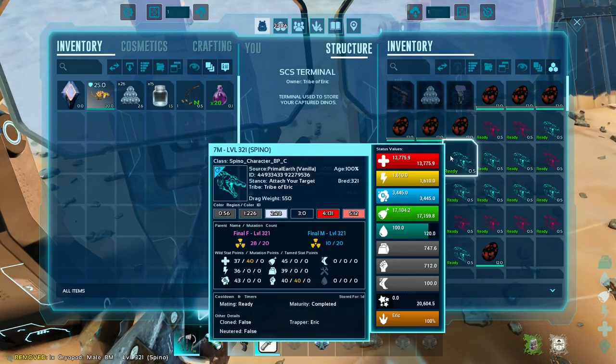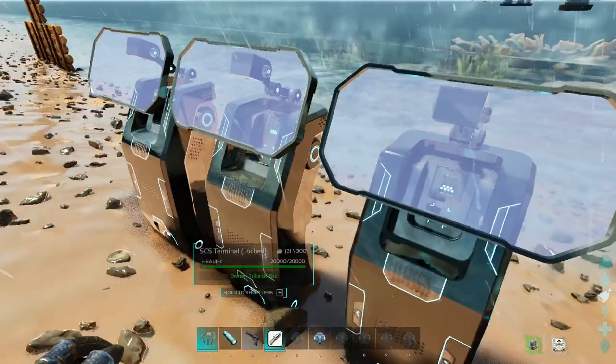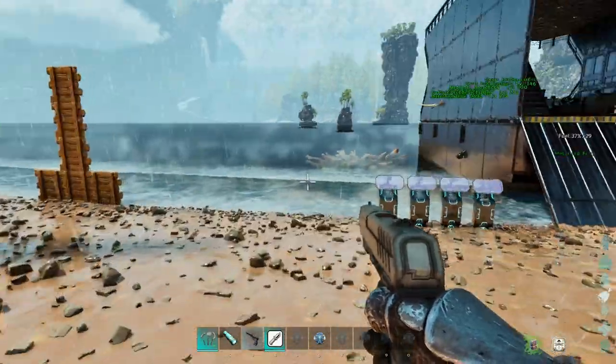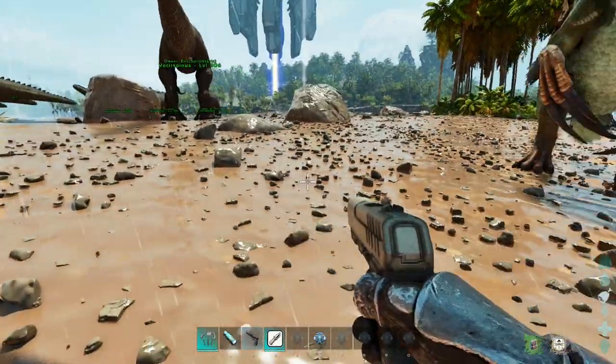We have about 22 Spinos, but we're only going to take 18 of them into the fight because we're going to bring either one or two Vectus Spinos to buff them up. That's going to be for the alpha boss fights in this episode.